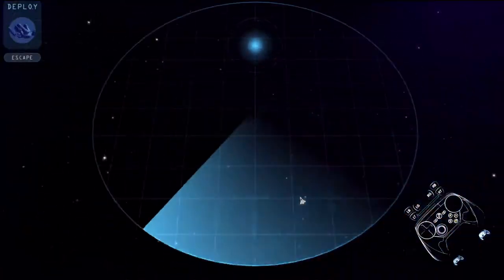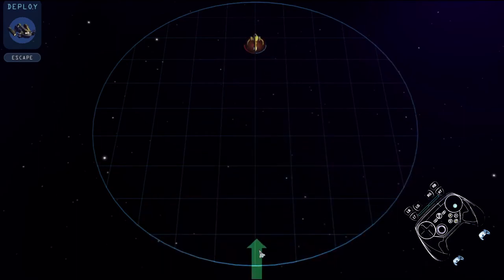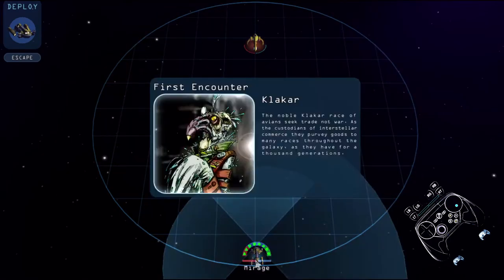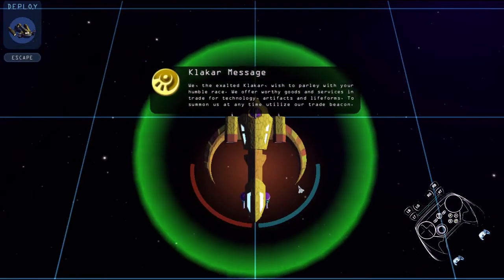It's a Klingon — well, not Klingon. Klakar. The aliens intrigued, not war. As a custodian of interstellar commerce, they've pervaded goods to many races. But the music is weird. We exalted Klakar wish to parlay with your hub of race. We offer worthy goods and services in turn for technology, artifacts, and lifeforms. I'm going to search for you to begin.